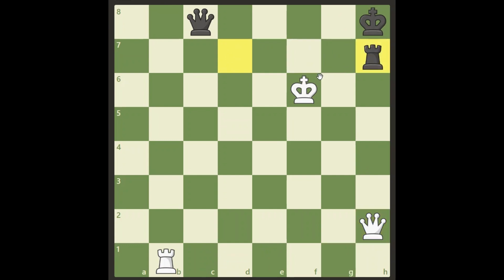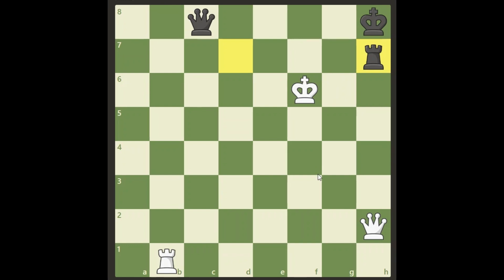This is perhaps where the actual study begins, because now it's getting pretty tricky. How does white win from here? Rook b8 to win the queen by pinning it only leads to a queen exchange — our queen is hanging, we take his, he comes to h7, and it's a dead draw. So there are actually only two other interesting moves.